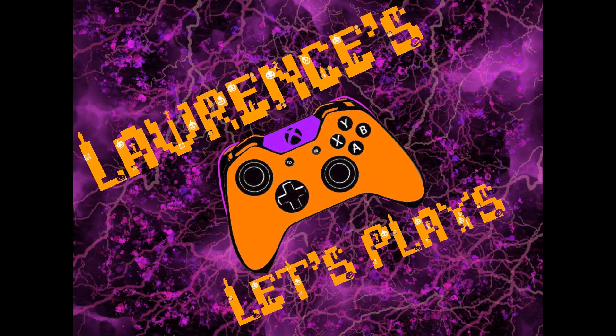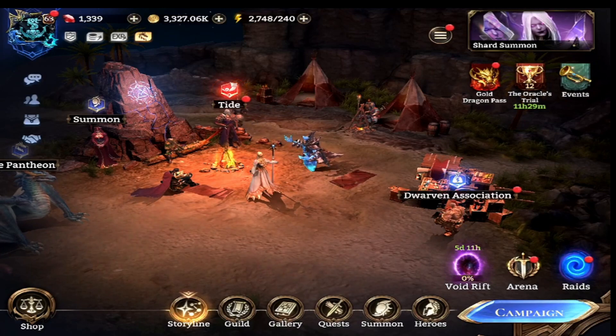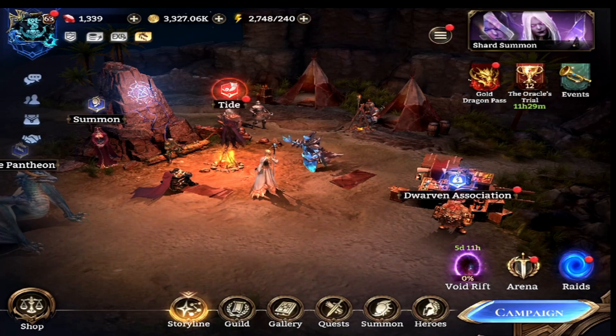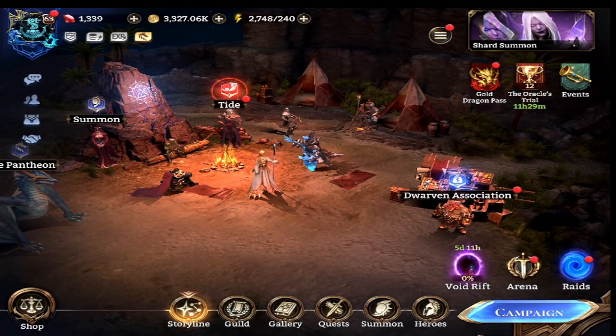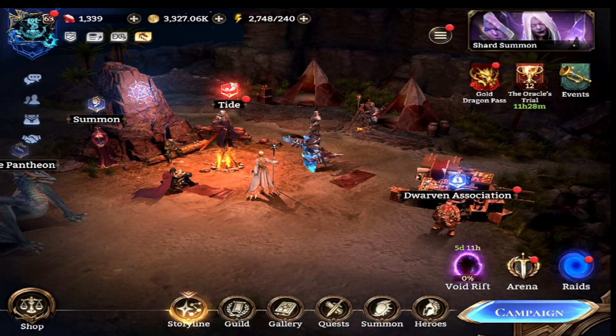Good evening, welcome back to another exciting episode of Lawrence's Let's Plays. Tonight I'm bringing you a brand new mini-series I'm going to be doing on this brand new chapter that's been released to the game. This will be showing you my team composition, my reasoning behind the heroes, and my placement for this brand new chapter — the White Tower.